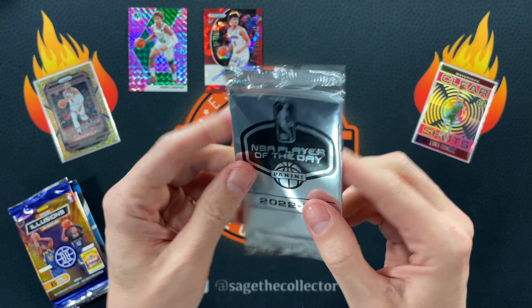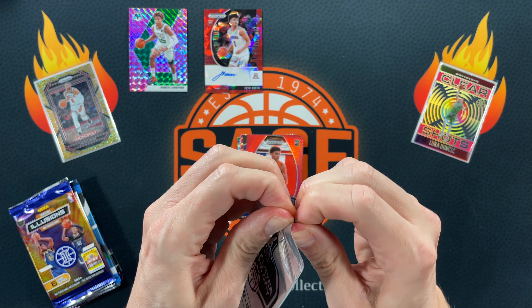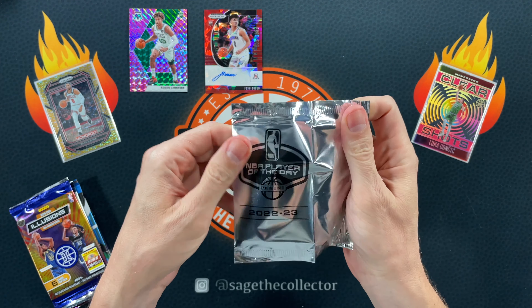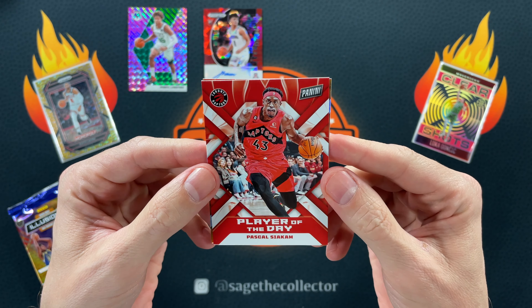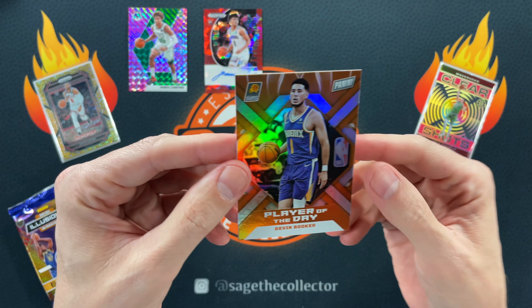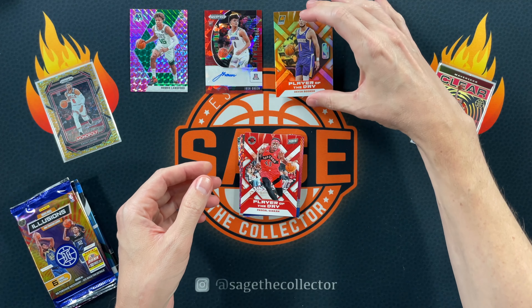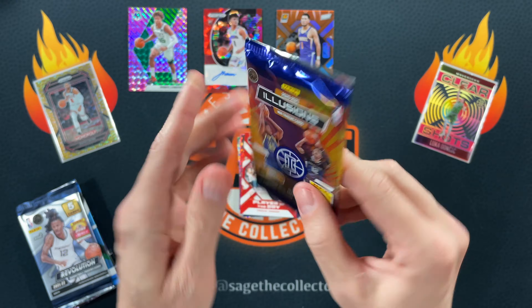NBA Player of the Day 2022. I had one of these last month — the Tatum holo — that was a cool card, so I wouldn't mind pulling one of those again. Oh, we got something shiny! We got Spicy P and it is D-Book — and that is the holo. So very cool, Tatum to D-Book holo back-to-back months. Very nice.